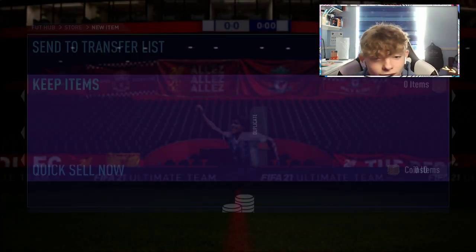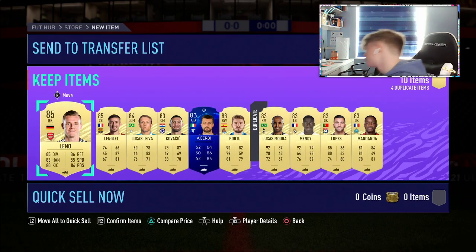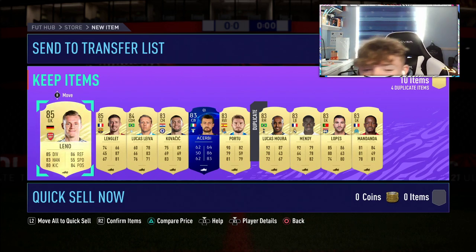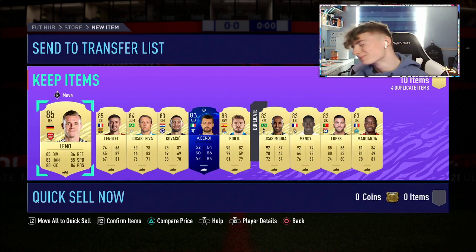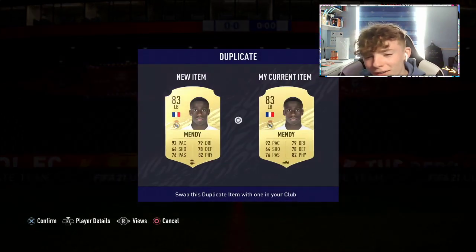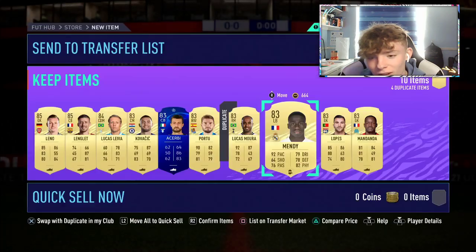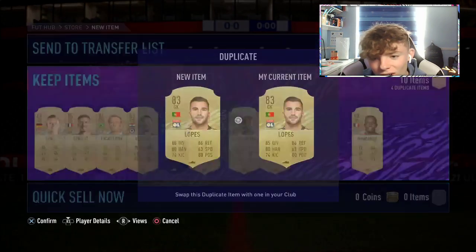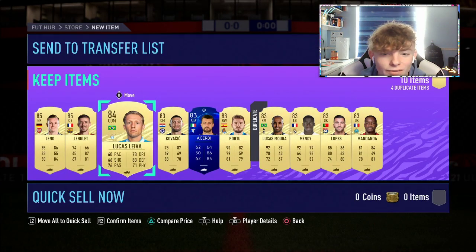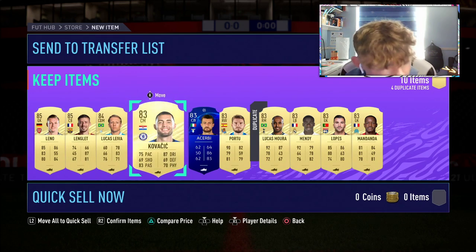I don't know if I want to know. Burnt Leno. 84-rated squad — we've been in form for that. Oh... I bet these are all untradeable. Oh, that's the Mendy I've got like 500 games with as well — can't be selling that. Two 85s and then an 84.